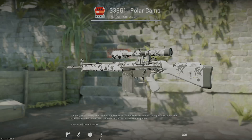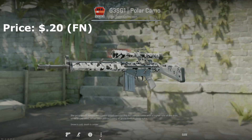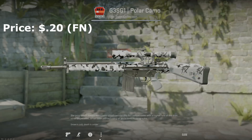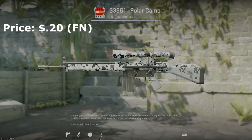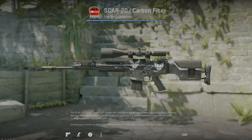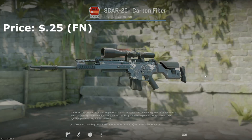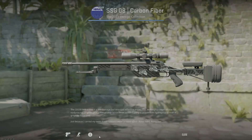It's auto sniper time. I don't use any of the auto snipers, but polar camo is going to be the best option for the G3SG1. I threw some flexo Paris capsule stickers on it. I don't use it, I just have it in the collection because it's cheap. For the SCAR, another carbon fiber skin — it's black and grayish. I threw some stickers on it. Don't use it, but if you're a SCAR user, it's a really good option for a black and white inventory and it's really cheap.